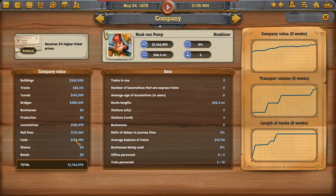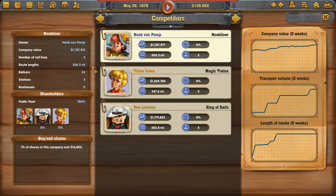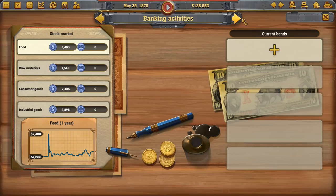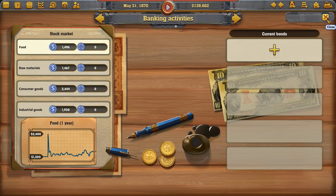Here's our company profile — we are worth some money. The quarterly report gives us all of our numbers. Our competitors are shown too; we have more money, likely because we started with more. We have three lines, 24 railcars, five stations. We can also take out loans, invest in certain materials, and I believe you can invest in your competitors as well.